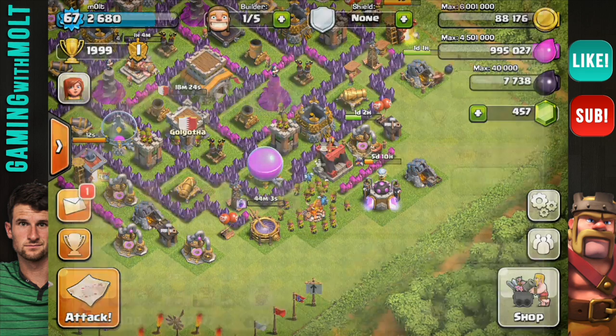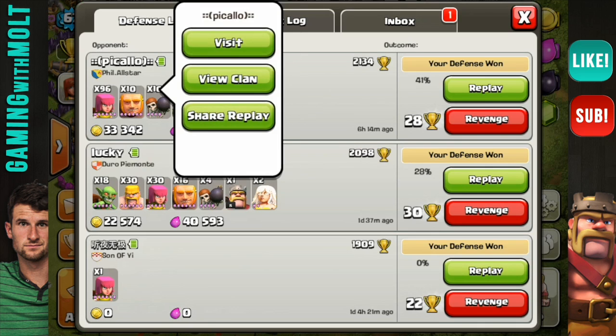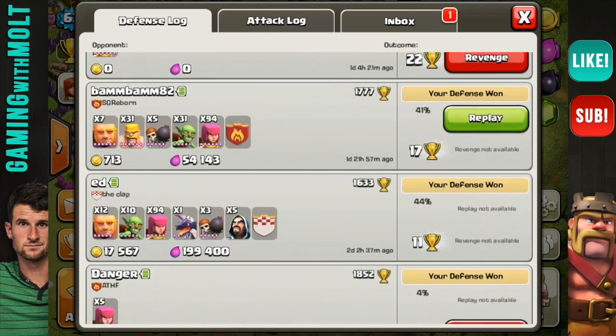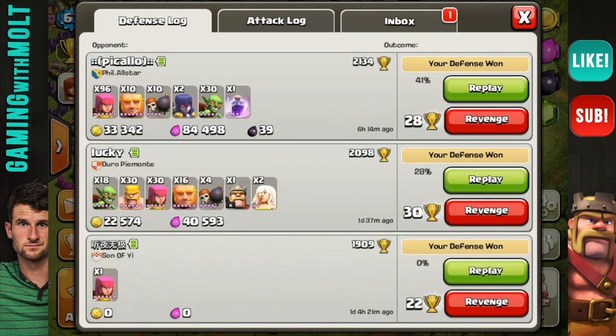It is the morning and I just woke up to another defensive win, as you can see this top one. I got 28 trophies. That is 6 wins, 0 losses on this new design. And homeboy had 2 witches. Man, you gotta be pissed after that. But anyways, this base is doing exactly what I want it to. It has been flawless.